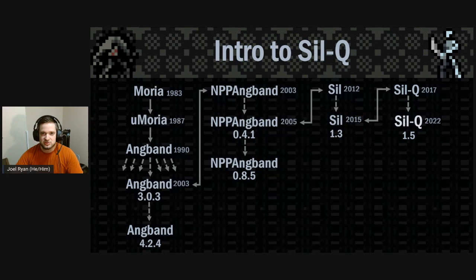First, I wanted to give a brief introduction to SILQ, and in order to do that I have to take one step back and talk about SIL. SIL is a roguelike based on Tolkien's First Age, specifically the story of Beren and Lúthien. The goal is to reach the bottom of the dungeons of Angband and steal one or more silmarils from Morgoth's crown. It has a deep character-building system, a lot of different ways of playing, positional combat, interesting intelligent monsters, and just an elegant design overall.